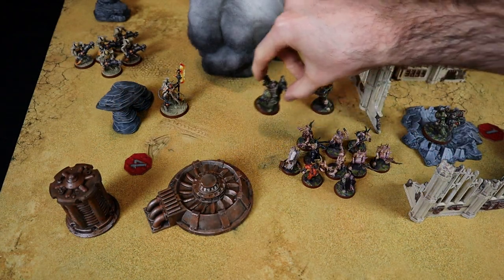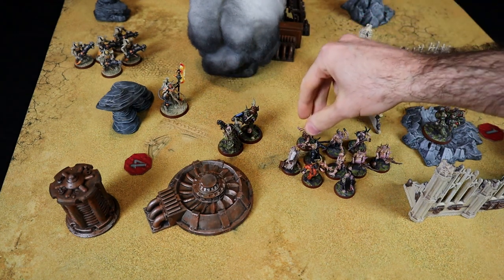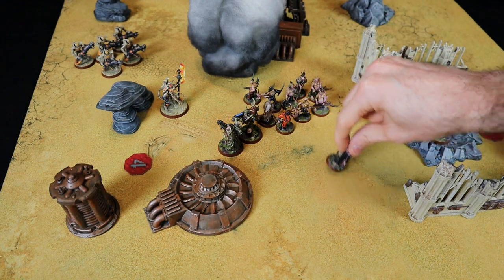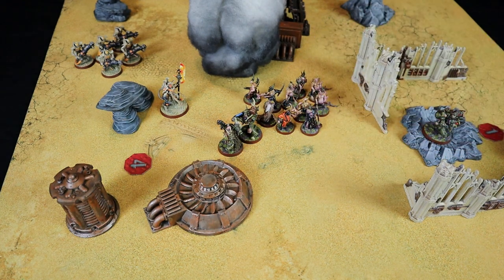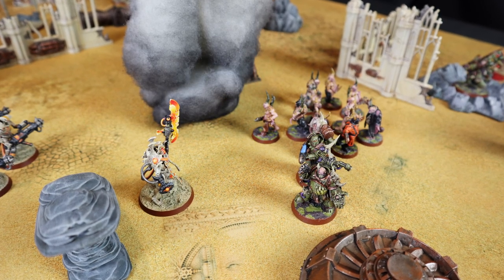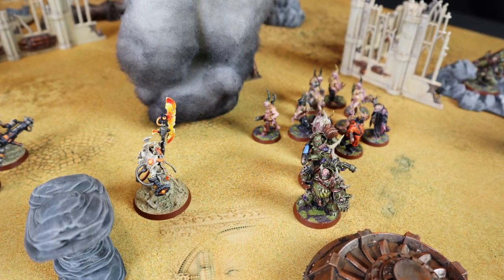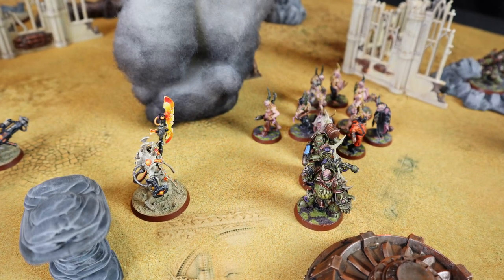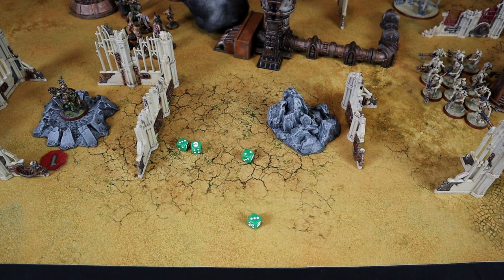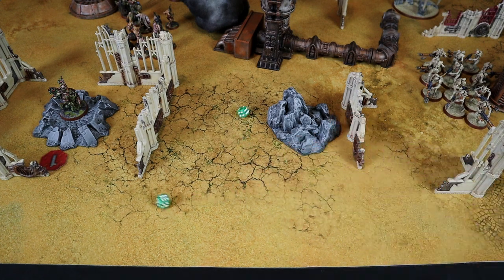The 2 remaining Marines move towards the objective trying to contest it in the charge phase. The Pox Walkers approach, ready to charge the Immortals so they don't get targeted by the Doomstalker next turn. The only ones who can shoot are the 2 Plague Marines — they both have plasma guns and target the Overlord, making 4 hits at 3+. Not good — strength 7 vs toughness 5 needs 3 to wound, but they miss. Bad aim — it happens when you have too many debilitating diseases on you.